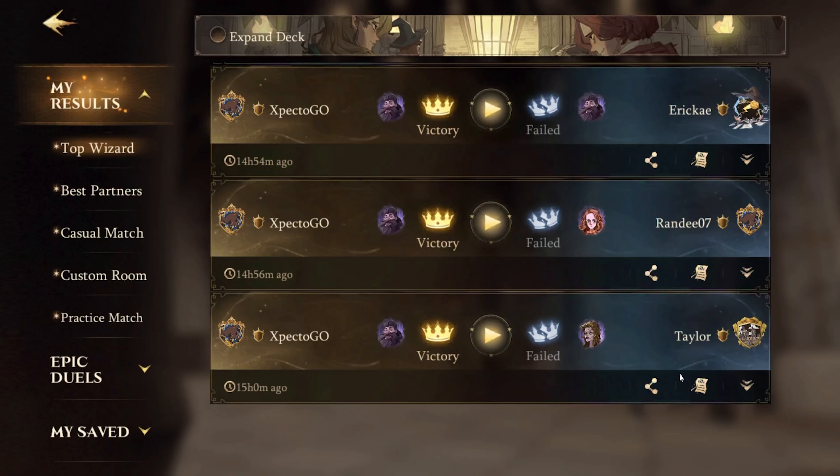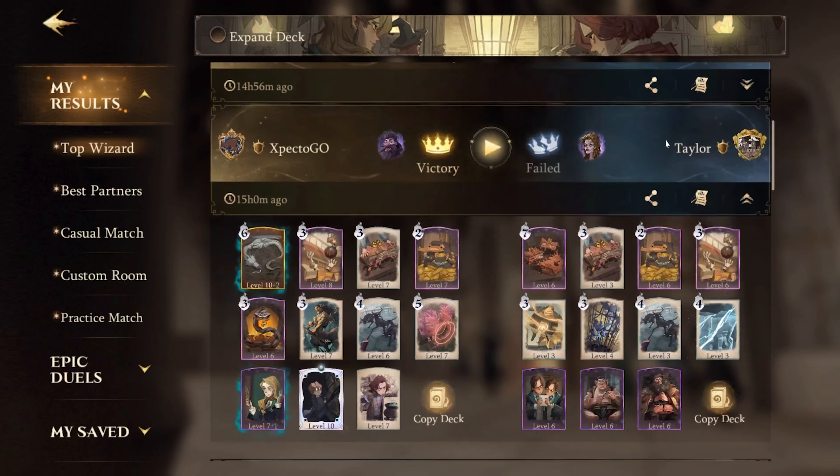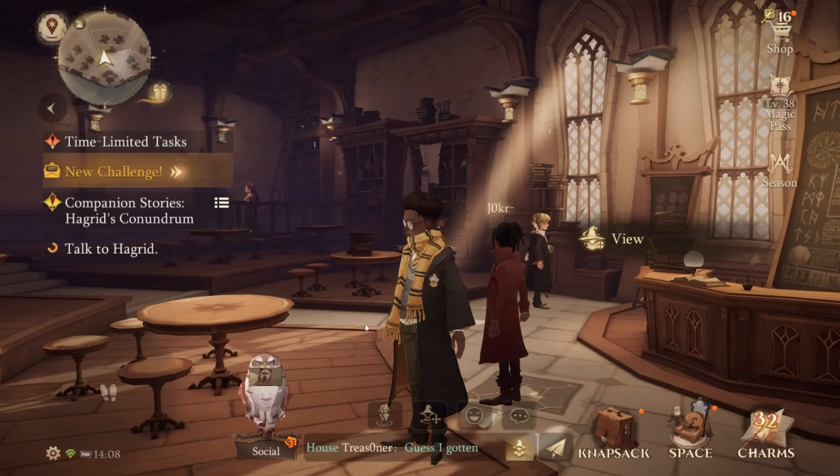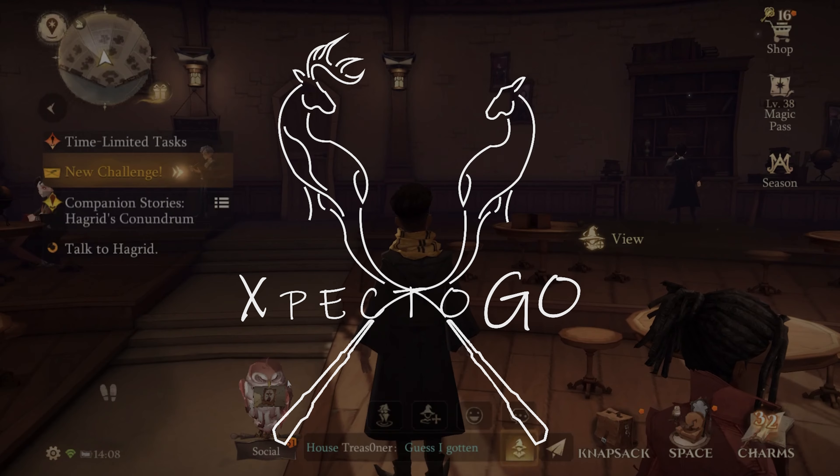Harry Potter Magic Awakened is a deep and rich game full of features to help your overall gameplay potential. Here are just 10 of the must-know features in game. This is your boy James over at SpectorGo bringing you guys the latest and greatest in Harry Potter Magic Awakened content.